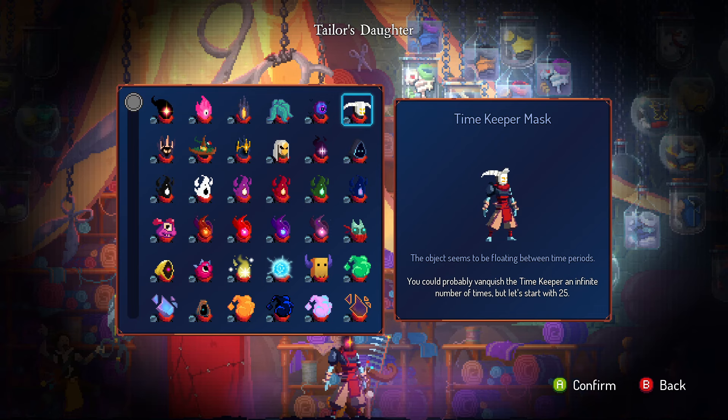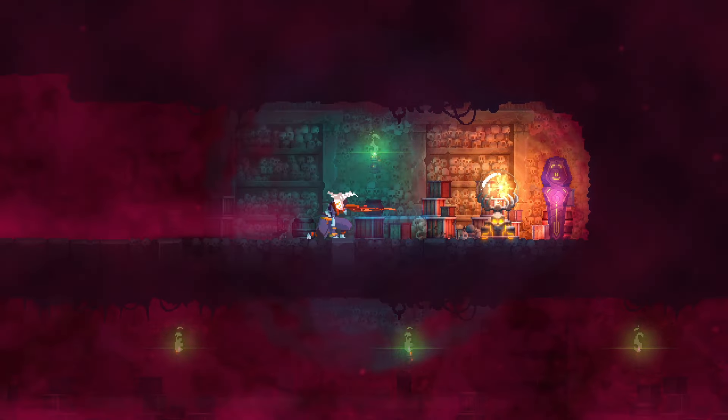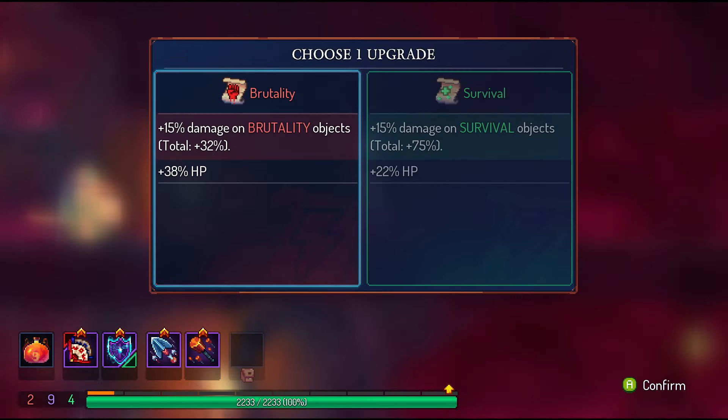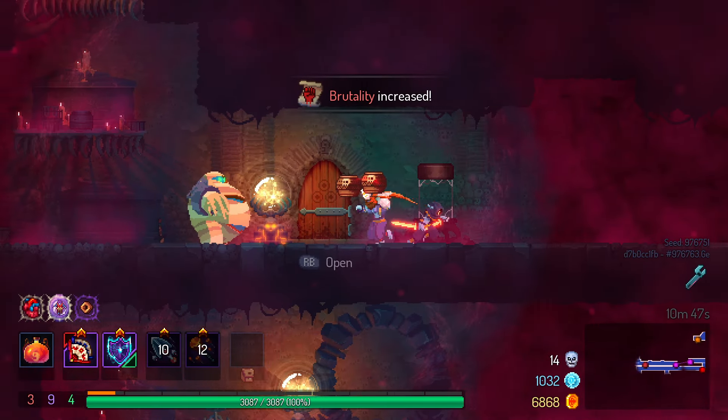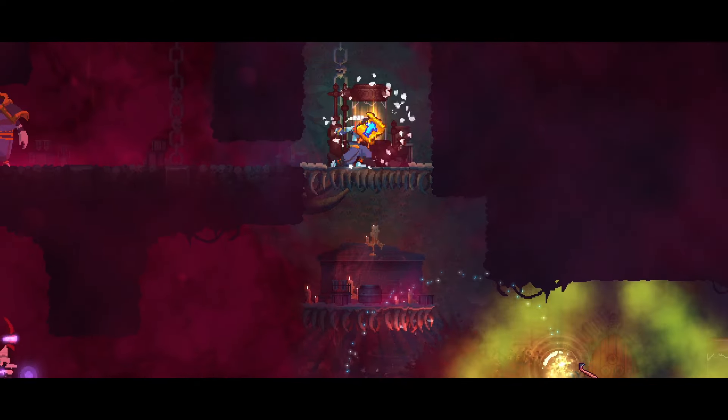The Timekeeper Mask — I always thought it was a mask, and now it's been confirmed. Kill the Timekeeper 25 times. Yeah, this one looks pretty good. Horns are cool after all. I think that because of those horns, this might be the widest head out of all of them. So I'll give it a wide out of 10.